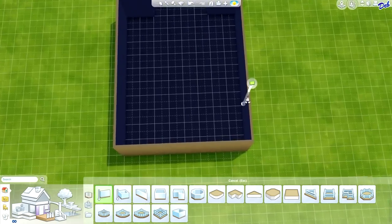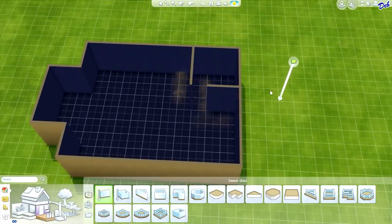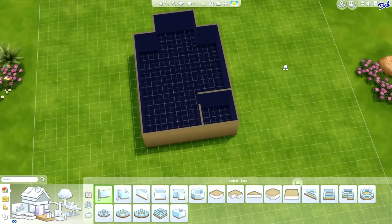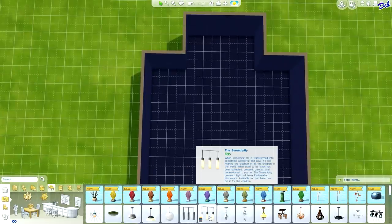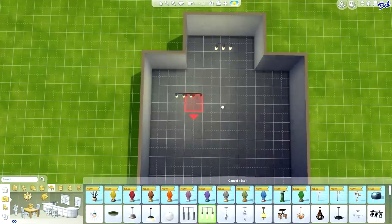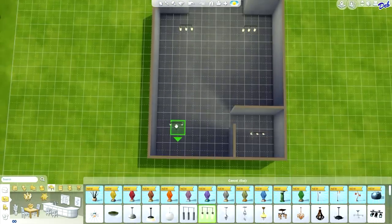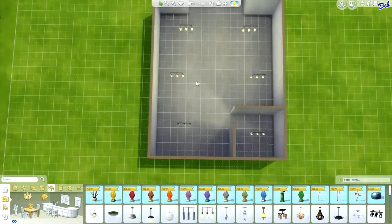Another thing I would like to do in this gym is put in a bathroom area. So we're going to go ahead and put a little bathroom area right here. And as long as we don't complete this wall, this will be considered part of the rest of the room, so it will work fine. Let's go ahead and throw some lighting in here so we can see what we're doing. We'll put these lights in just about anywhere for right now, and we'll need one in the bath area and we'll put some in back here.